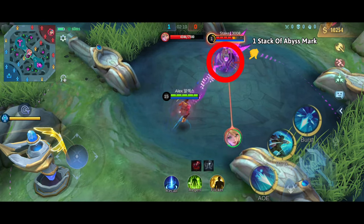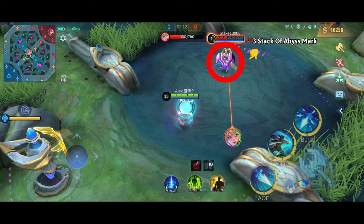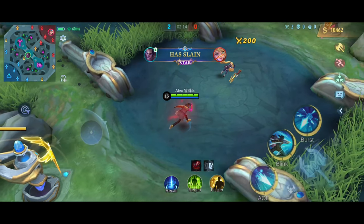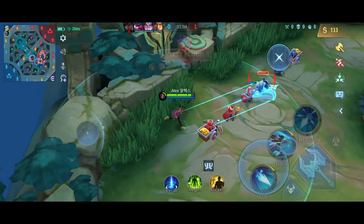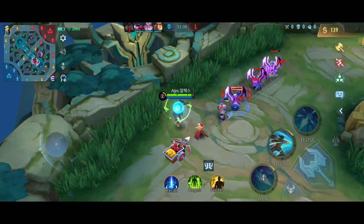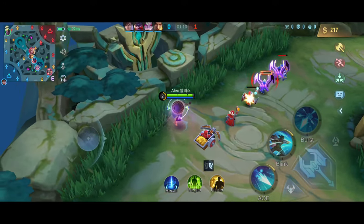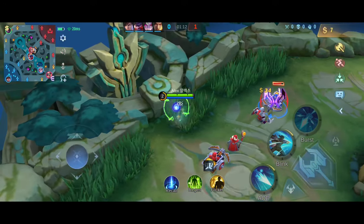Remember that each stack of the Abyss Mark increases Brody's damage against the target by 5%, and also increases his movement speed by 5%. Each mark of Abyss lasts for up to 8 seconds. So it basically means the more you hit an enemy, the more damage you'll deal against that target. Now let's move on and talk about his first skill.